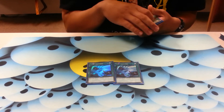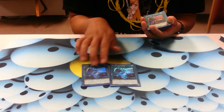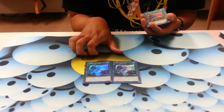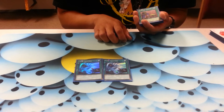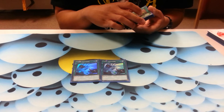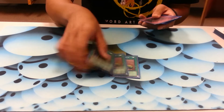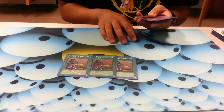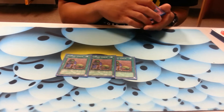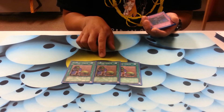I main boarded twin twisters — there are enough threats going around to want at least two. Sometimes I main three, but if there's a deck you don't actually need twin twisters for, having three is hard to use. And then three upstart goblin — Cosmo is a slow engine to start, so upstart goblin lets me dig through my deck.